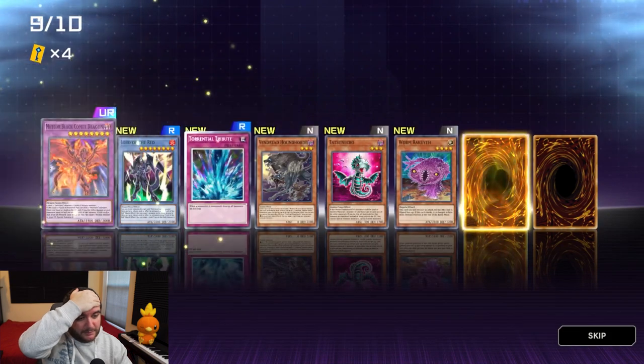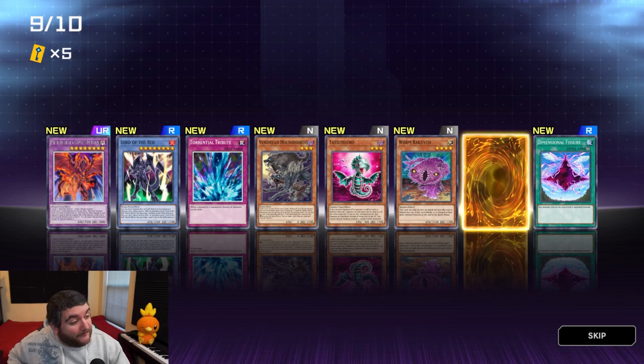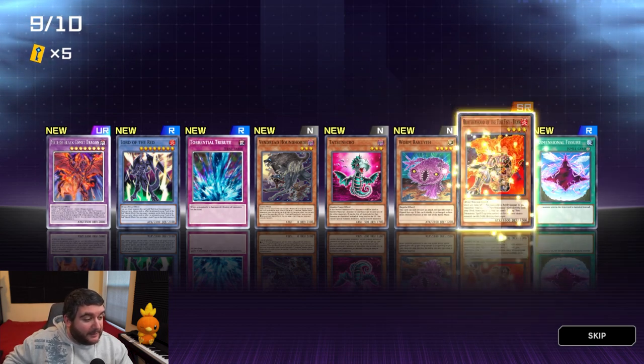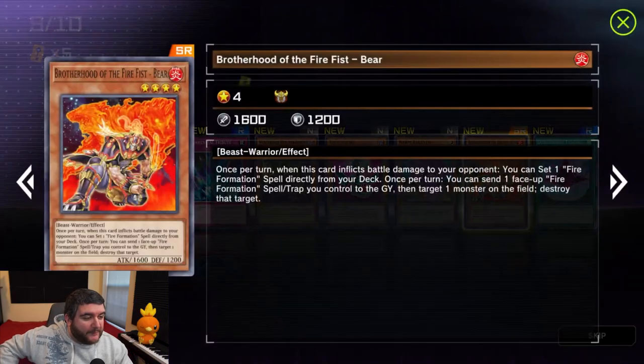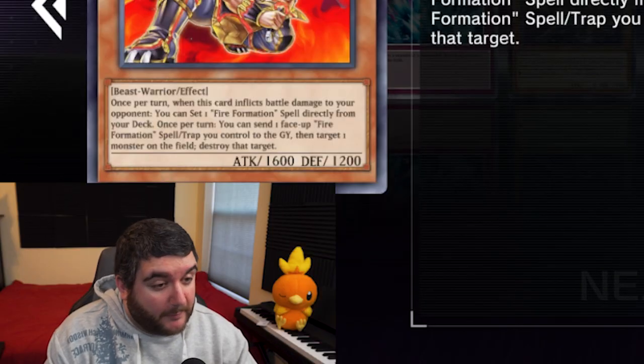Pack nine, another ultra — give me something good, something useful. Torrential Tribute — that's huge! Dimensional Fissure also huge. Fantastic pack. Brotherhood of the Fire Fist Bear — that's also decent, it's monster removal if we get more Fire Formations.